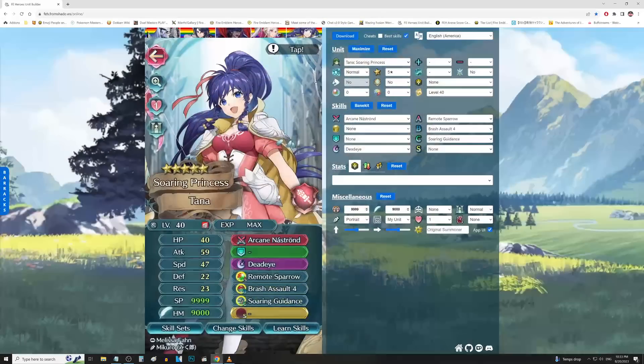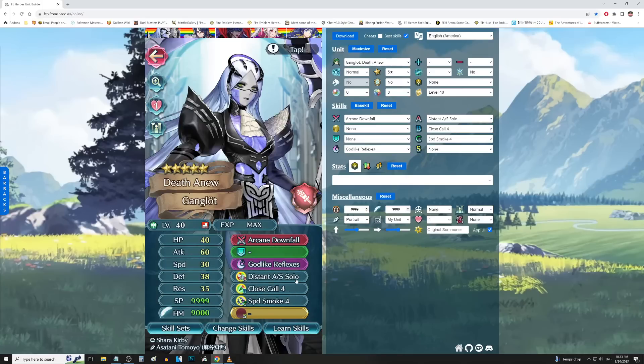That covers us for all of the premier fodder skills and all the different types of fodder skills you can go for. Managing your fodder well and keeping in mind how efficient the costs are is crucial - Speed Smoke 3 is way easier to get than something like Attack and Speed Finish 3. Skills like that are what you want to be giving to your rearmed heroes. That's going to wrap us up for this video - it's a lot of information, so I'm going to compile a list and post it in the description and also in a pinned comment so you can take a look at it more easily. This is your boy Tacho signing out - take care fellas, and make sure you use those rearmed heroes wisely.